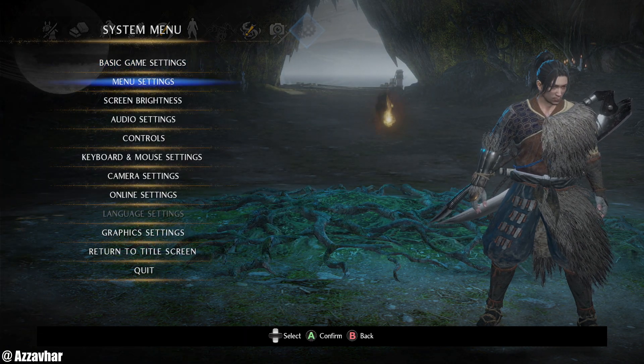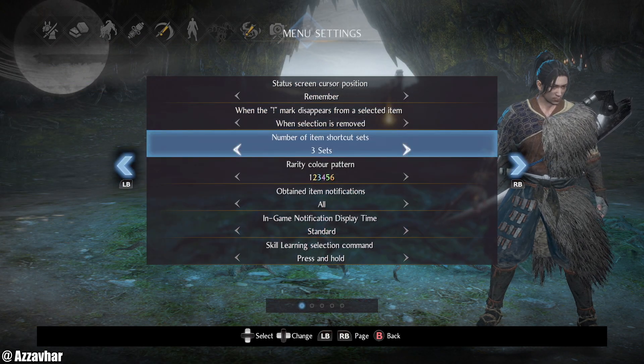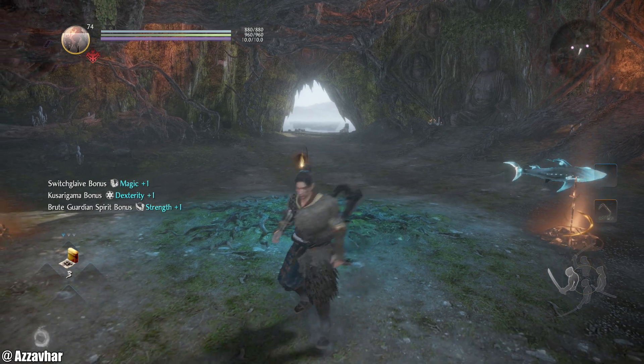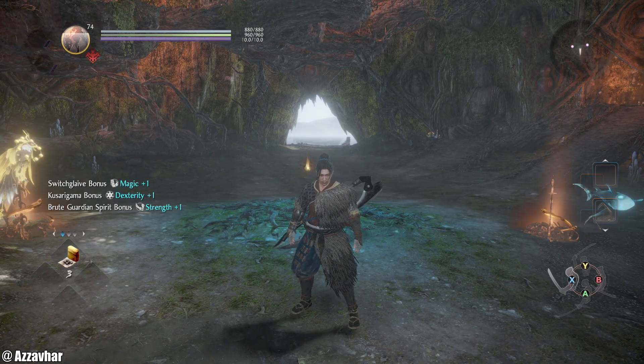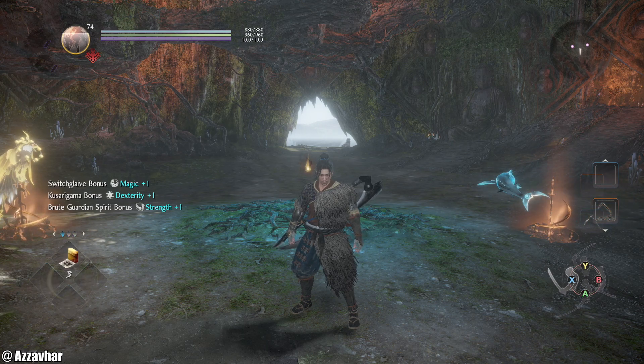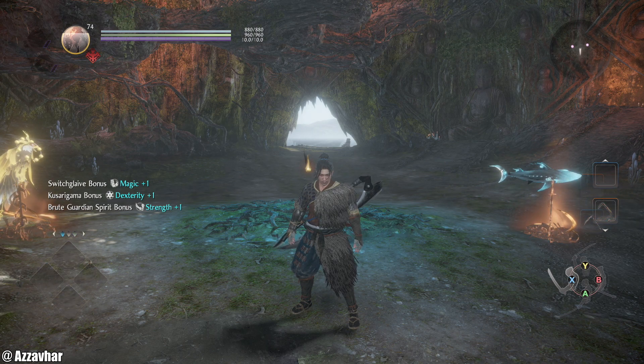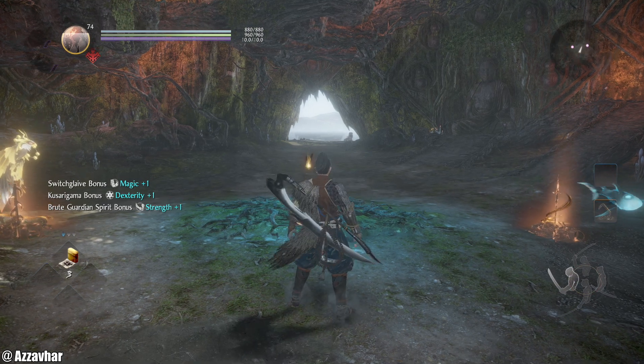One more setting I would change is in the menu settings, just one down from the top. There's a setting called 'number of item shortcut sets' — the default is two but I go for three for this particular build. You can have four sets if you want, but we're going to set that to three. What that means is if you look in the bottom left corner of the screen, you hold down RB and then press left or right on your D-pad to flick through those shortcut sets. You'll see they're color coded for set one, two and three.